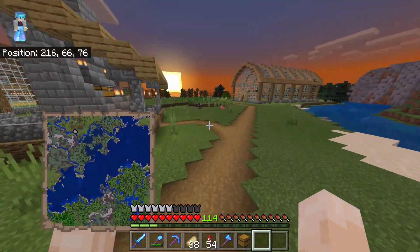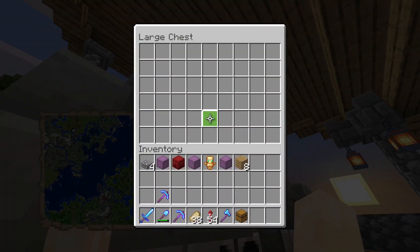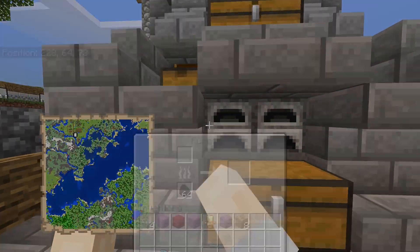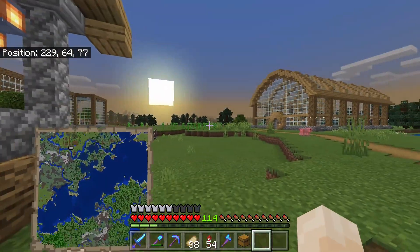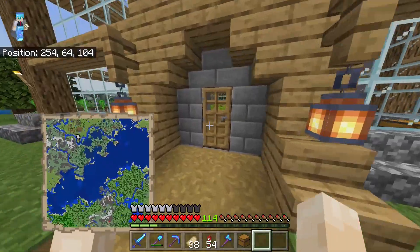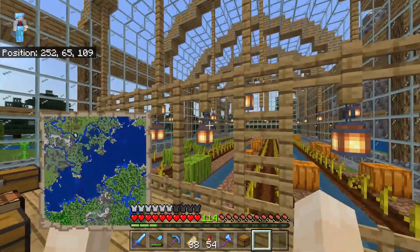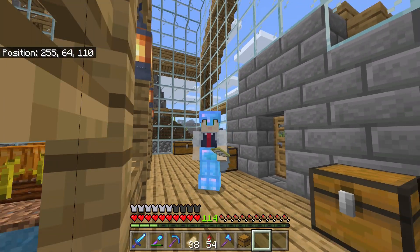Moving on. Next up is my auto-smelter. This is something I've never done before. In this upper chest you can just put something in, and then right here there's coal that gets sucked into the furnaces, and out here is the output — that's where you can get all the stuff. Sadly, in Bedrock I don't think the furnaces store XP yet, so it's still wasted. If you're on Java you can do that and still get your XP. That's why I initially made it, because I was worried about wasting XP — but on Bedrock it doesn't work, and I found out the hard way.